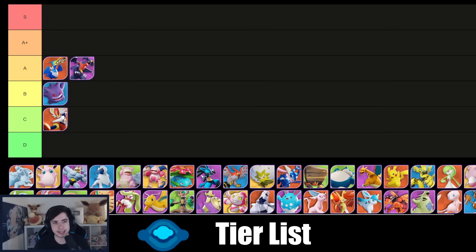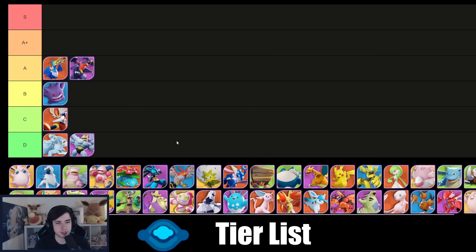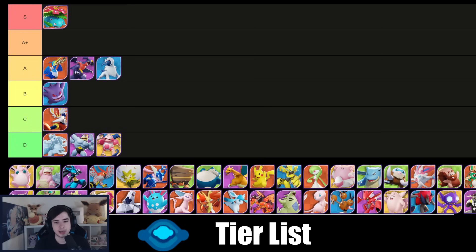Inteleon center lane shouldn't be played — it's more for fun. Machamp doesn't have the late-game power to be a center lane Pokémon right now. Absol goes up into A tier for center lane — I like it a lot and it shows great potential. Mr. Mime shouldn't be a center lane Pokémon either — I'm just putting it there for reference. Venusaur is currently an S tier center lane Pokémon — Pollen Puff/Giga Drain or Solar Beam/Giga Drain and you can put in so much work.